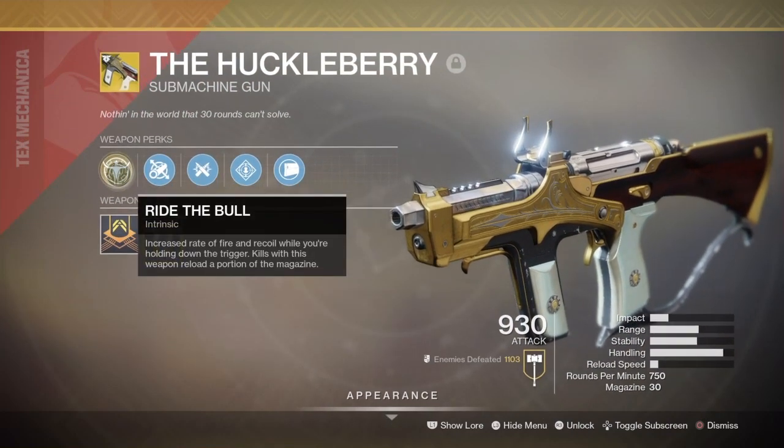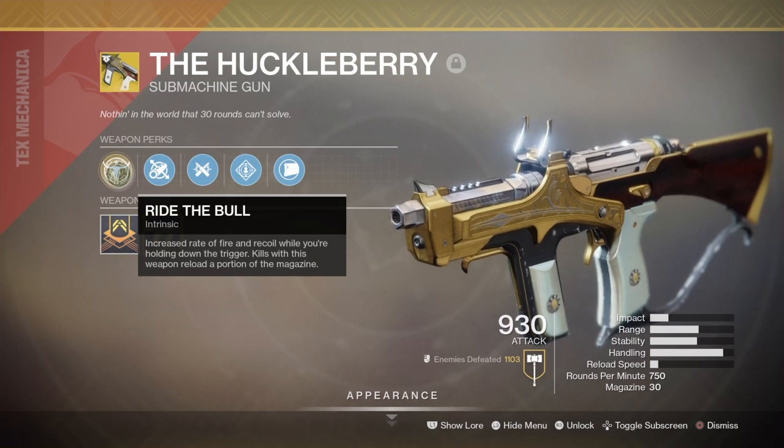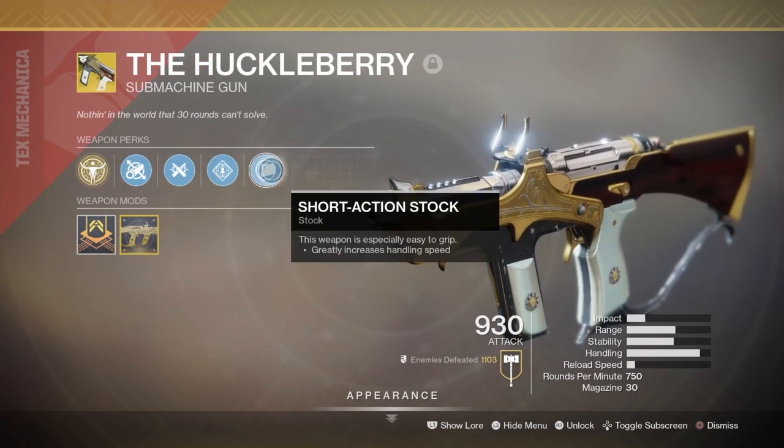Let's get over the perks. Ride the Bull: increases rate of fire and recoil by holding down the trigger. Kills with this weapon reload a portion of the magazine. We also have Flutter Barrel, Ricochet Rounds, Rampage, and Short Action Stock.